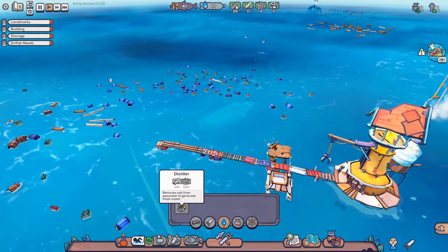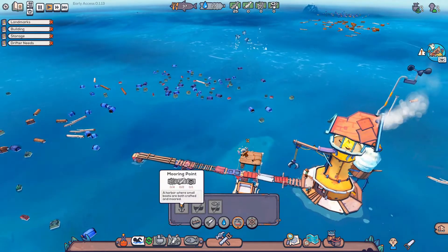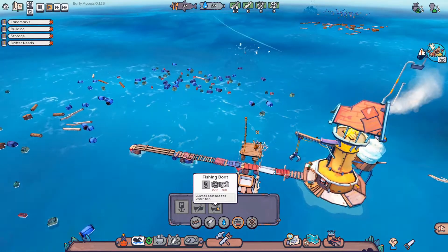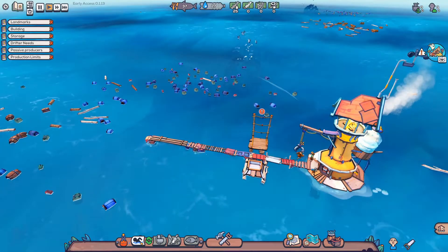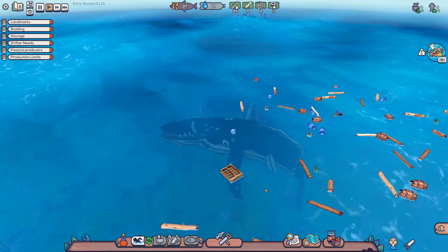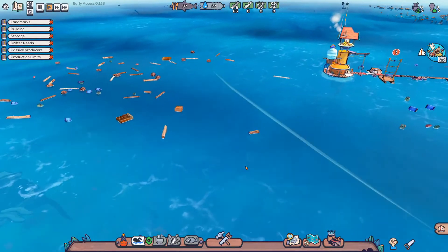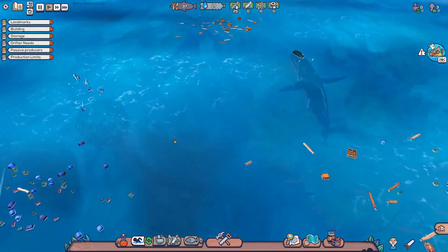Here we can make a distiller - removes salt from seawater to generate fresh water. This one requires wooden planks and plastic - we're definitely going to need that one. Mooring Port Harbour - where small boats are both crafted and moored. Salvage boat - a boat used to salvage the ocean for garbage and scavenge islands. Fishing boat - a small boat used to catch fish. There are sharks in the water. Look at that - it's a post-apocalyptic world. I see there's like an old town or some buildings underneath us - the world has been flooded.